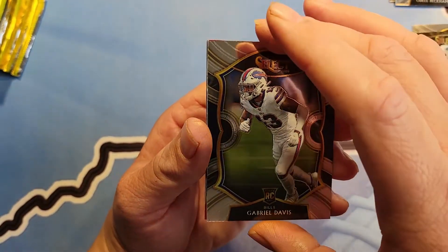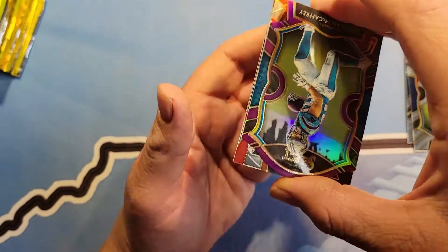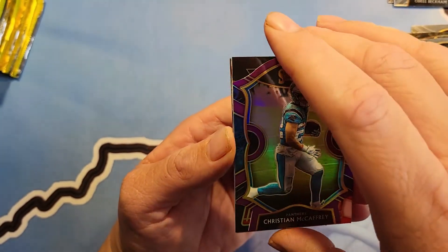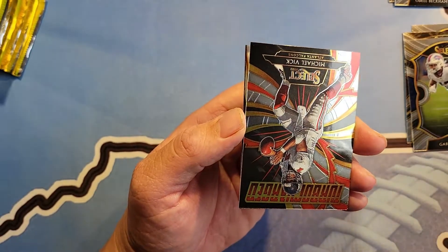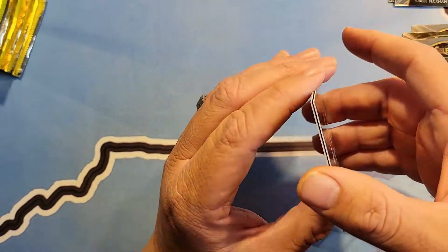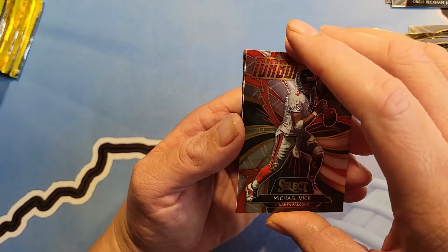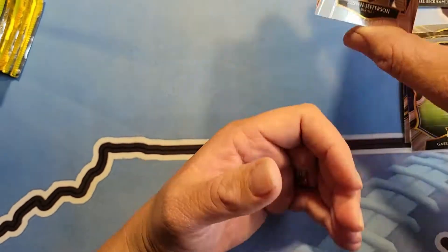Gabriel Davis — hey, rookie! Took your name didn't he? Christian McCaffrey, that's pretty sweet — the Carolina Panthers should be back this year running like a machine. Oh look at that, Michael Vick — that's nice. I like Michael Vick. Turbo charge Michael Vick. And Justin Jefferson — that's a good one.